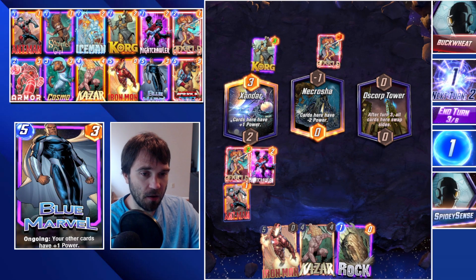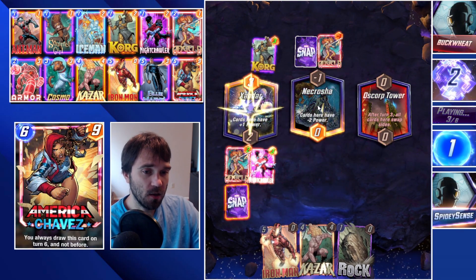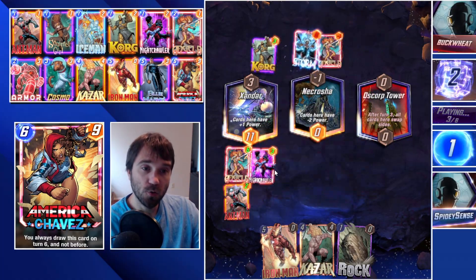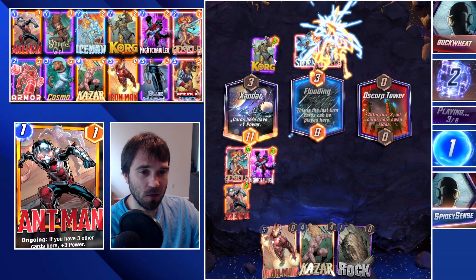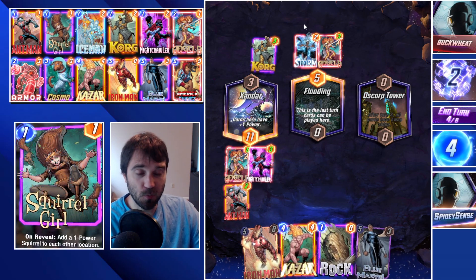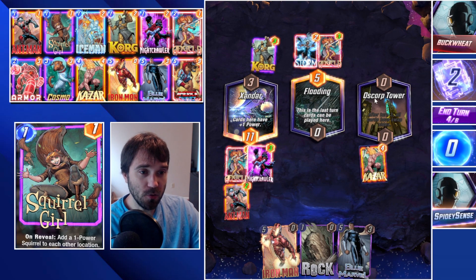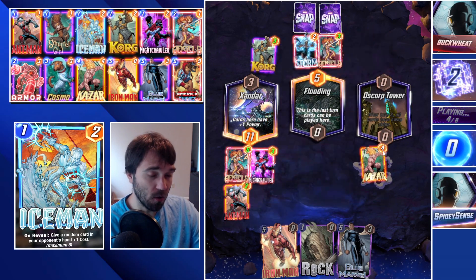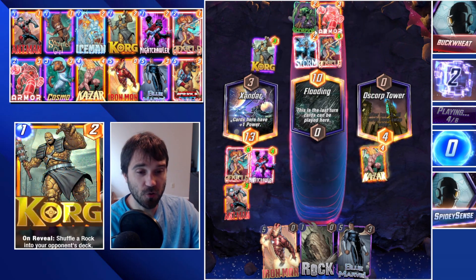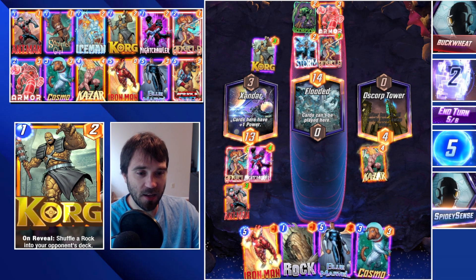We have Kazar and Iron Man; we can move Nightcrawler on one of the last turns. I think we let them have Necrosha — with the Angela lane we typically want to play away from that space. They Storm the Necrosha lane, interesting. They have one-cost cards and Storm, so this could be a Jessica Jones or Sunspot into Infinaut. We play Kazar into Oscorp Tower to spread our power. They play Armor in mid, then Scorpion to hurt our cards by one — that hurts quite a bit with Iron Man.